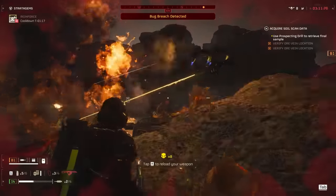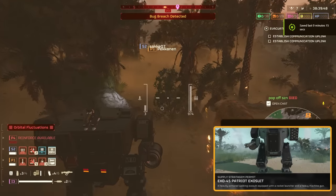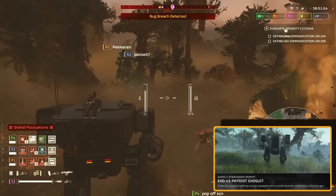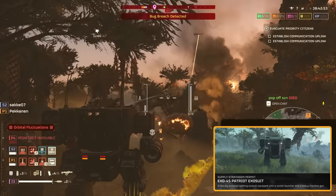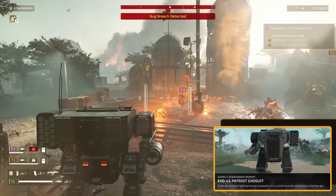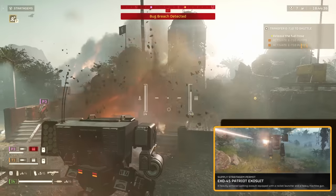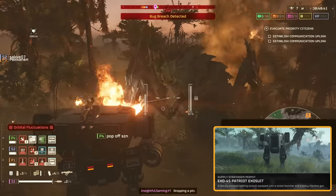We're rounding off our stratagem lineup with a recent unlock that's too good not to share — the Exosuit. For a bit, you're going to have an extra one at your disposal. We need something that packs a punch against the heavy hitters. The Orbital Rail Cannon has been my trusty go-to for big threats like the bile titan, but what do you do when it's on cooldown? That's why we picked the Exosuit — it's tailor-made for taking down the big guys but offers so much more. It's loaded with 16 rockets, perfect for sending bile titans or tanks to super hell, usually taking 2 to 5 rockets depending on where you hit them. Plus it's equipped with a machine gun with 1,000 rounds, making it a beast against anything smaller than a charger. Once you're out of ammo, it's pretty much a fancy suit of armor — so save those rockets for the big threats and only call down your Exosuit when it's crunch time.